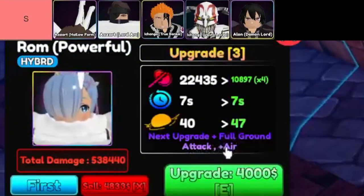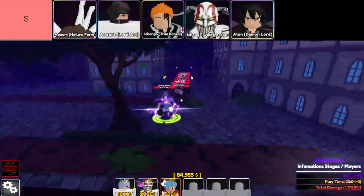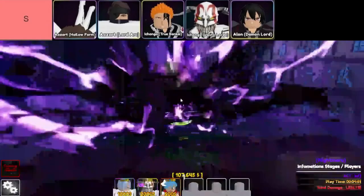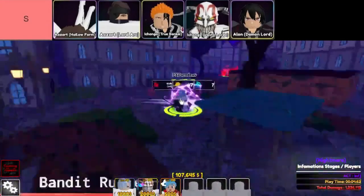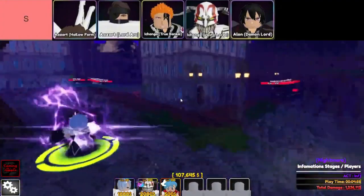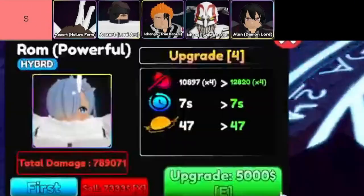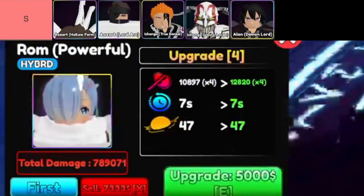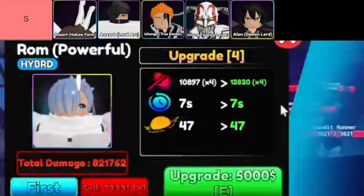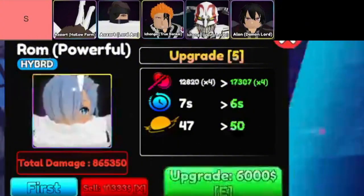Let's dive right into the absolute powerhouses in Anime Guardians. If you're looking for the best units that will literally carry you through the toughest battles, you've come to the right place. We're talking about the cream of the crop — the absolute S-tier legends that will leave your enemies in the dust. First up, let's talk about Ikongo Vasto Lorde. This guy isn't your typical damage dealer — Vasto Lorde has some serious power when it comes to shredding through shields. Sure, he only has two attacks, but those EVO stats are what put him at the top of the tier list. If you've got him on your team, you're definitely in good hands.